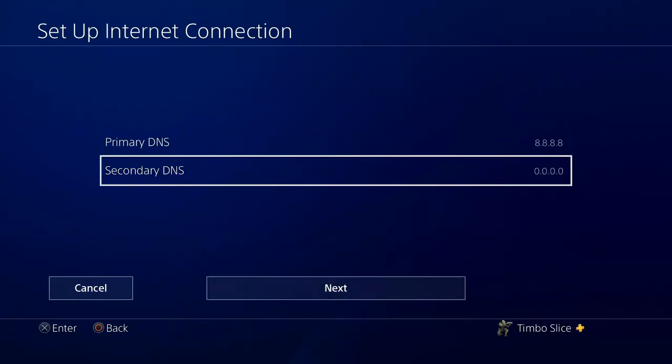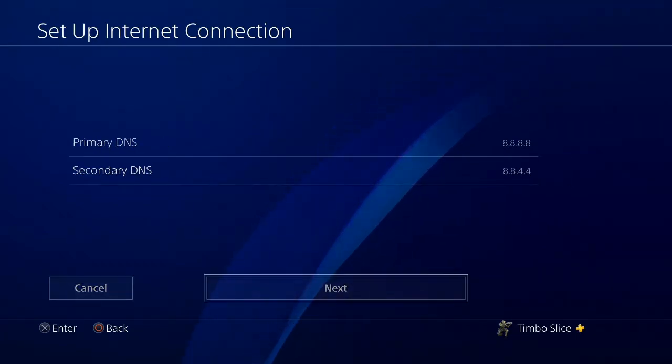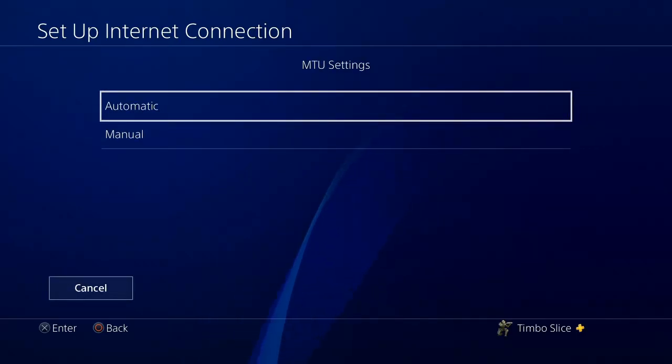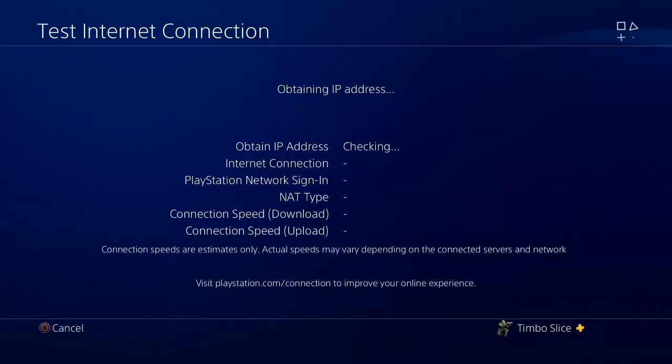Press R2 and done. Then go to the secondary DNS and type in 8.8.4.4. This will connect you to the open public Google DNS server. Press R2 and done, then go to Next. We're going to select Automatic for MTU and Do Not Use for proxy server.